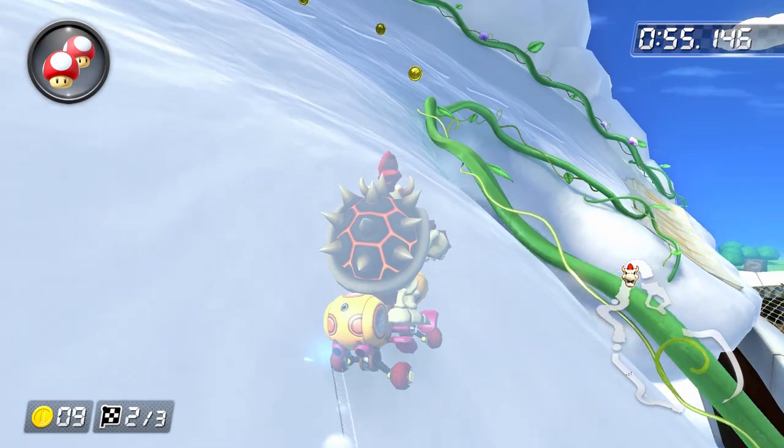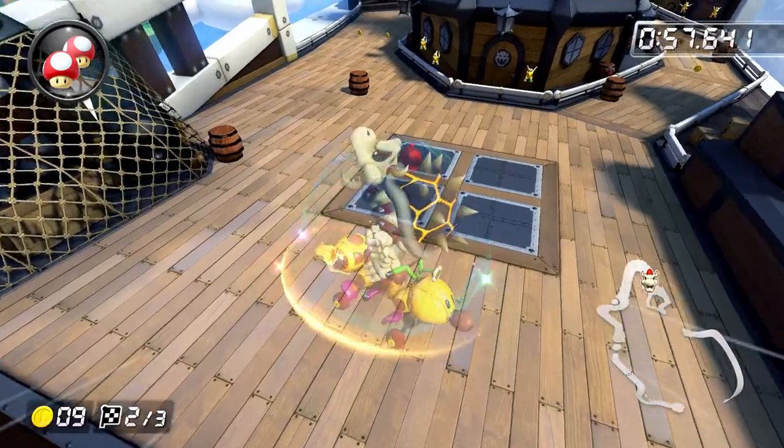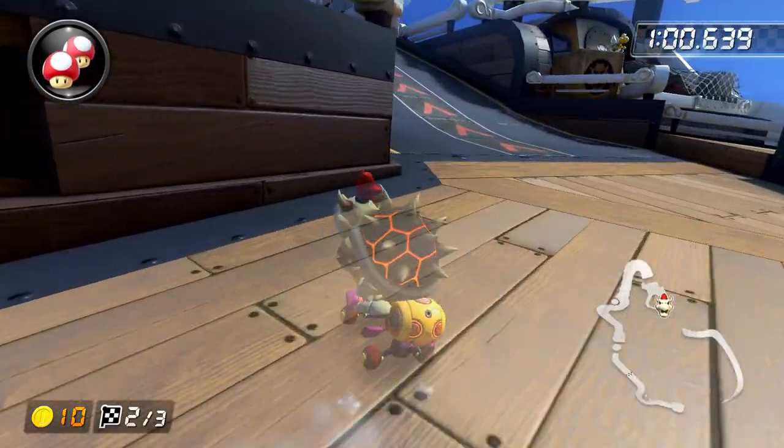The only real difference on lap two is that when you get to the ship, you want to take the left-hand path to grab your last coin. But on lap three, you're going to want to take the right-hand side path again. Now let's take a look at how all these strats are put together in a full run.